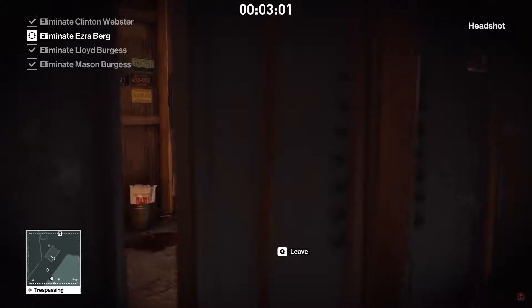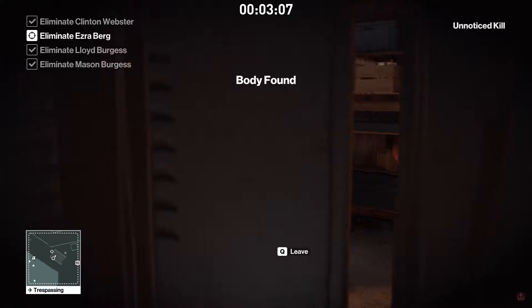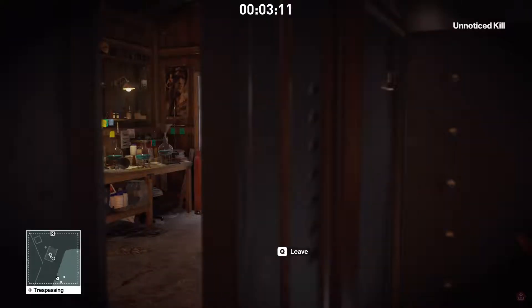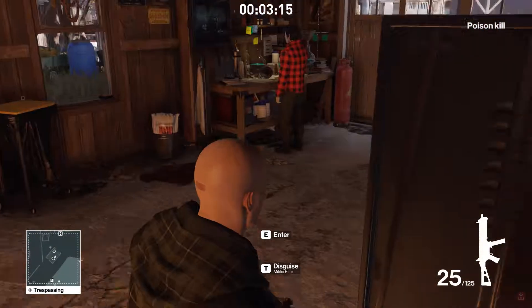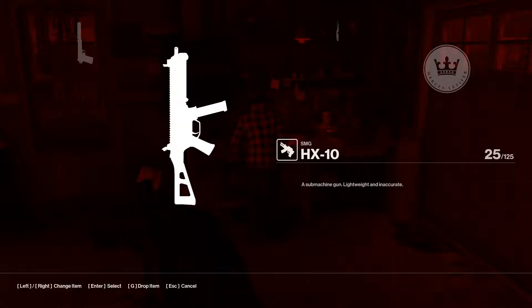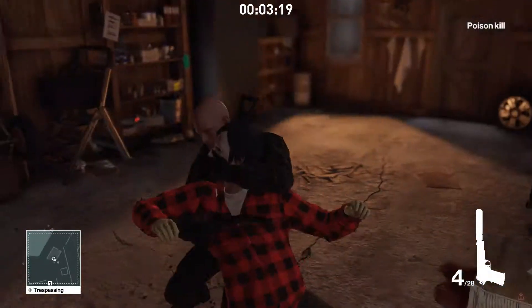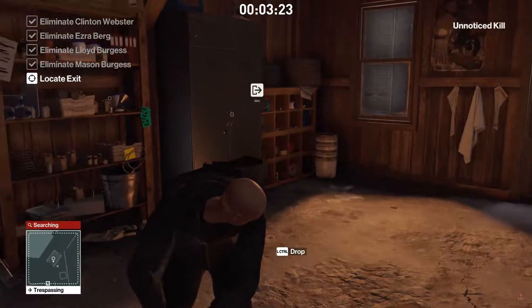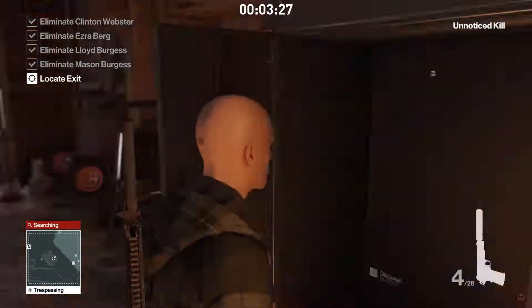If Ezra Burgess looks like he's coming in here, just jump out the window and come back in. Ezra Burgess will come in and go to his desk over there. So wait for the door to close and for him to be fully there, then just pistol eliminate him. You can also just shoot him in the head, whatever you like. You don't have to pick up any of his keys or other items — we don't need them. Just dump him.